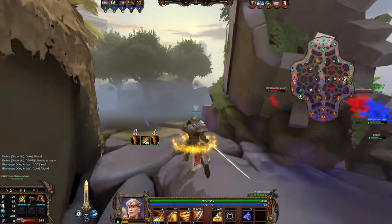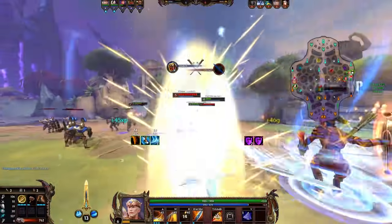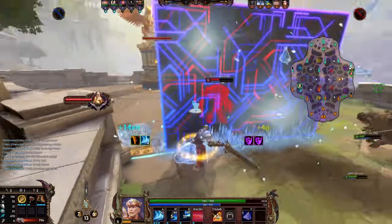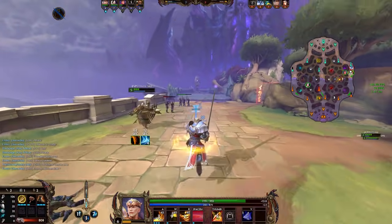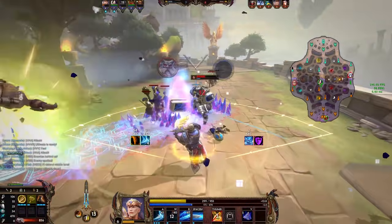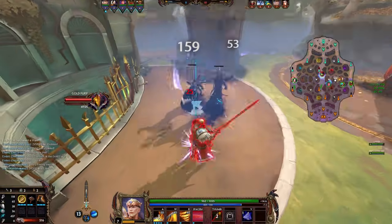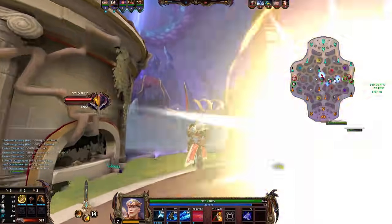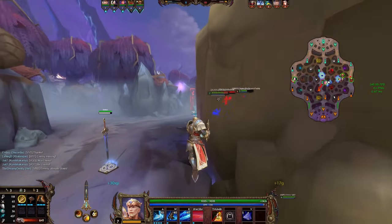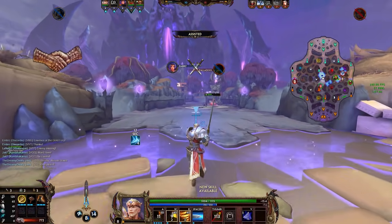Keep channeling that until you are in safety — you can even add your ultimate afterwards if it's charged enough, but usually you're far away from enemies anyway. It's also very much worth keeping in mind that your three makes you knock-up immune, so you can avoid a lot of damage — similar to how you can utilize Thor's three, even though you may sometimes lose some damage. The big swing at the end is the big damage of that ability. You can also use your lunge to get out of CC areas, which helps against the fact that cripples counter him by interrupting two of his abilities.